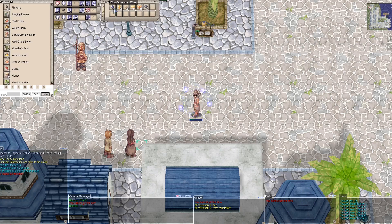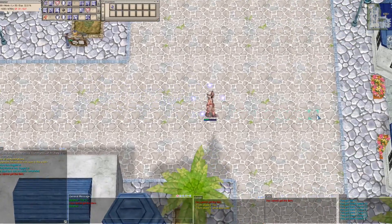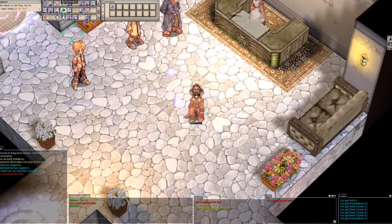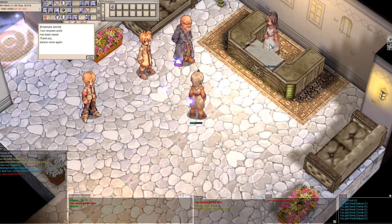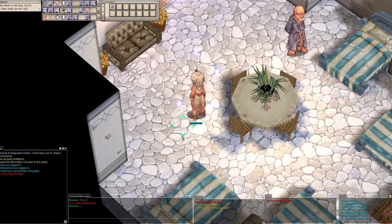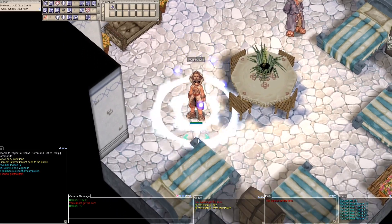Now we have finished with this first technique. We will put all our loots into storage. In this run, we got 80 Great Nature — this is really good. Now we will recover all our SP at the Inn and try the other technique, using only Absolute Spirit Spurs and the Teleportation Skill.